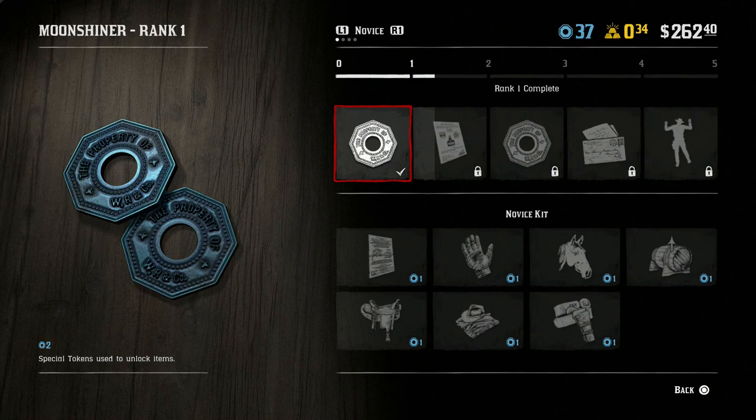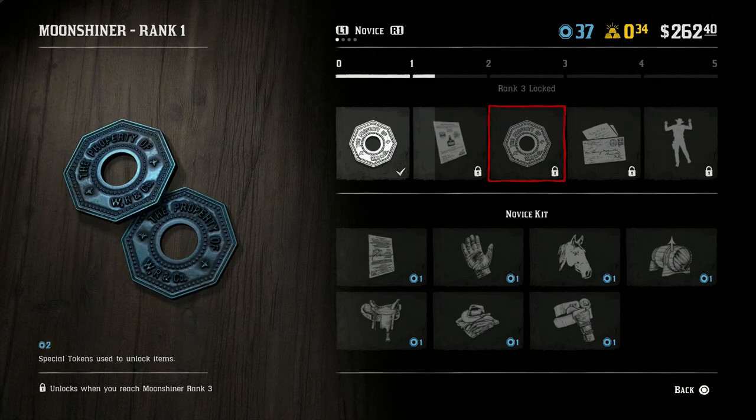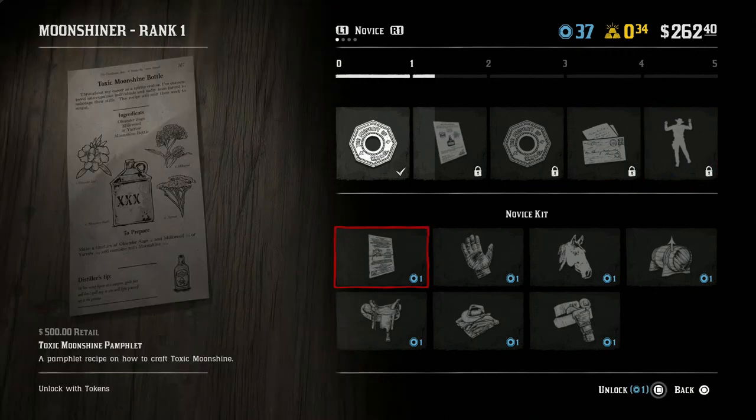Just like with every other role, we have rank and kit unlocks. For Moonshiner rank one, the first thing you get is two role tokens. Rank two gives you the berry cobbler Moonshine pamphlet, which will teach you a new recipe for your Moonshine business. Rank three gives two special role tokens. Rank four gives you bootlegger opportunities, where you learn to deal with rival Moonshine businesses and other threats. And rank five gives you the bold dance down in the bar.